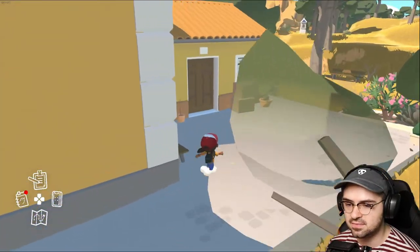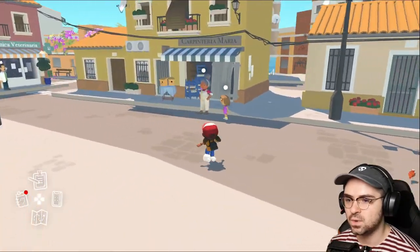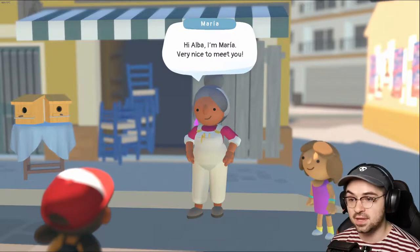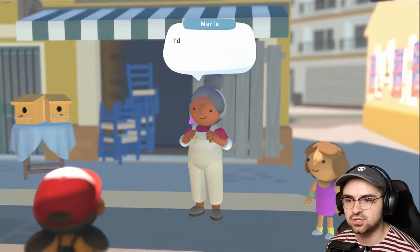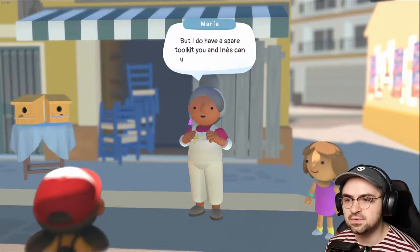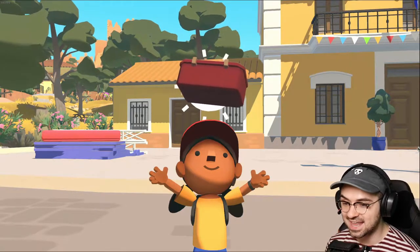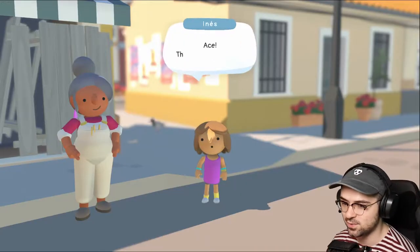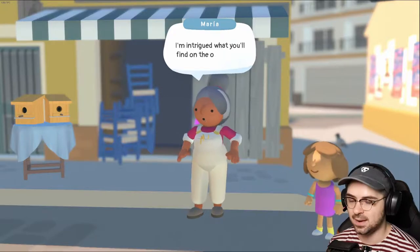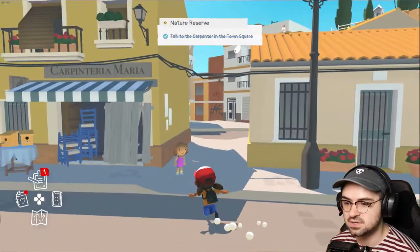What's up little albino cutie, little lizard. I knew it — how sweet. 'This is Maria, the town's carpenter — she can help us with the bridge.' Let's go — and the birdhouses! 'Hi Alba, I'm Maria. Venez tells me you want to fix the broken bridge in the nature reserve. I'd love to help, but I'm waiting for an important delivery for the town festival. I do have a spare toolkit you and Ines can use to fix the bridge.'